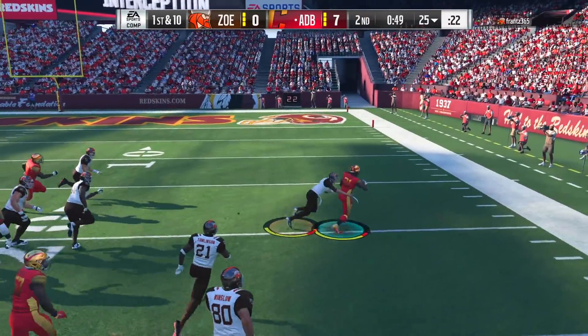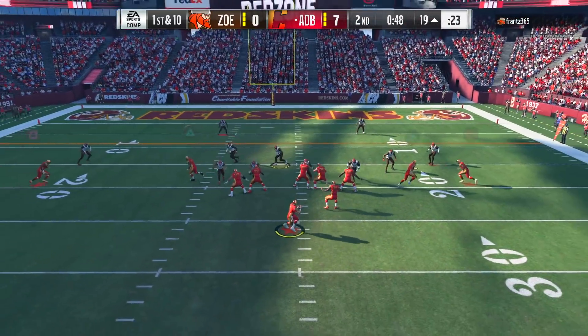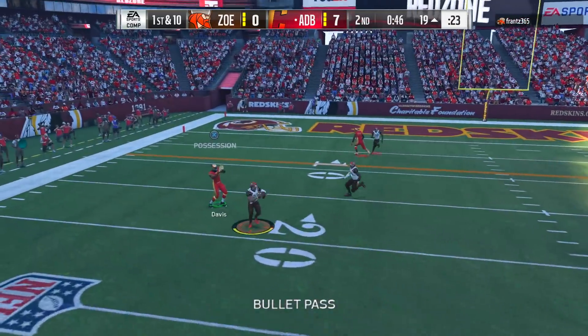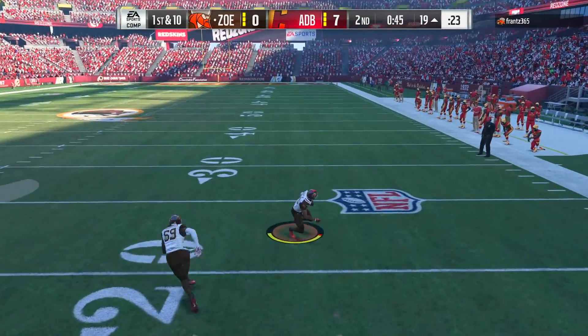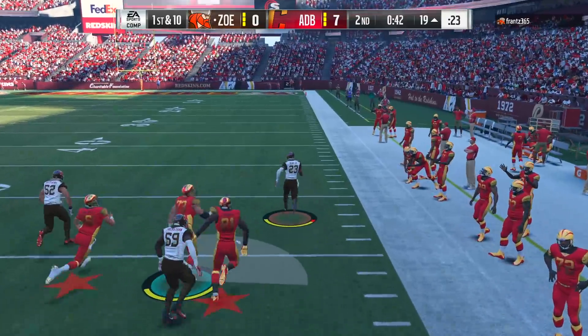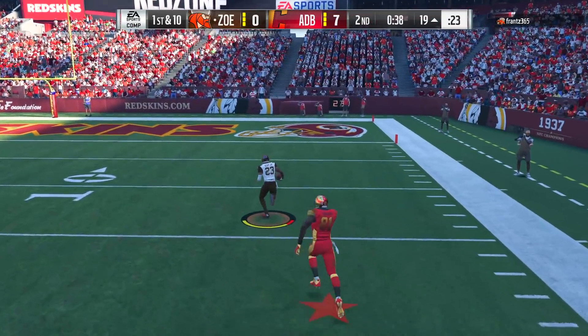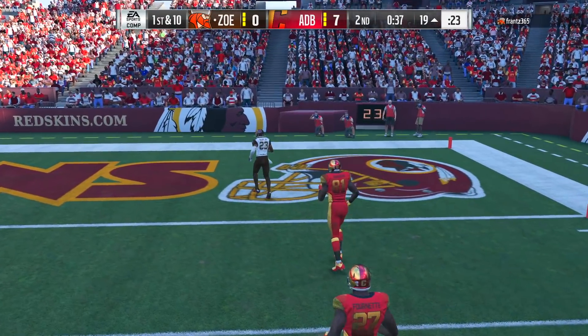After throwing that pick-six, let's see how he responds with 55 seconds remaining - and he throws another one! This time it is the brand new card we got, Desmond Trufant, with a great interception. I take over once again and make the worst read possible - he was playing Cover 2, he picked it off and tied the game up.